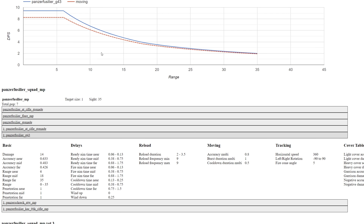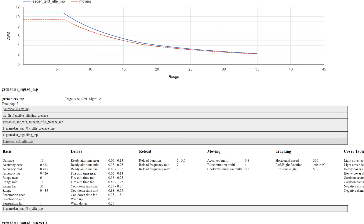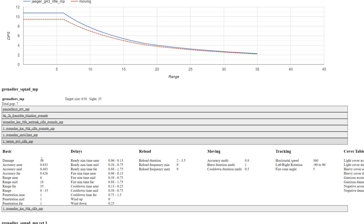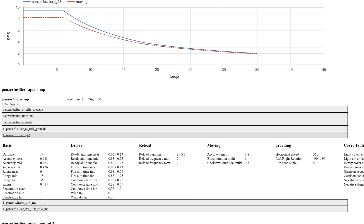Comparing the Panzer Fusiliers G43 to the Grenadiers G43, you can see the stats are identical except for one — the damage. The Fusiliers G43 is doing 14 damage per shot, whereas the Grenadiers is doing 16, so about 12% less DPS per rifle, though they do get three of them to compensate for that.